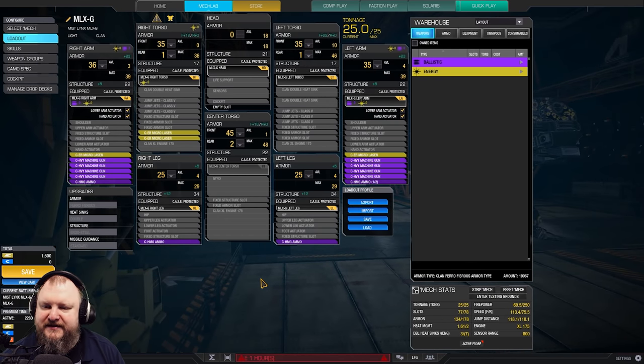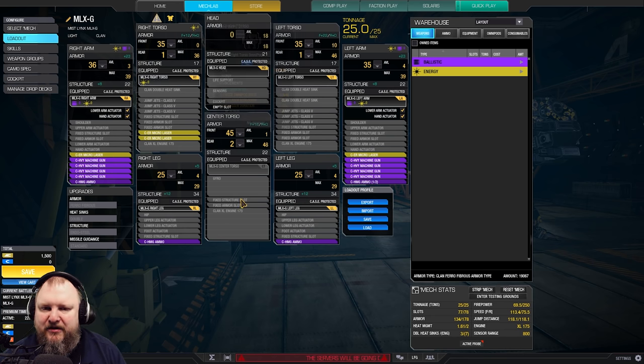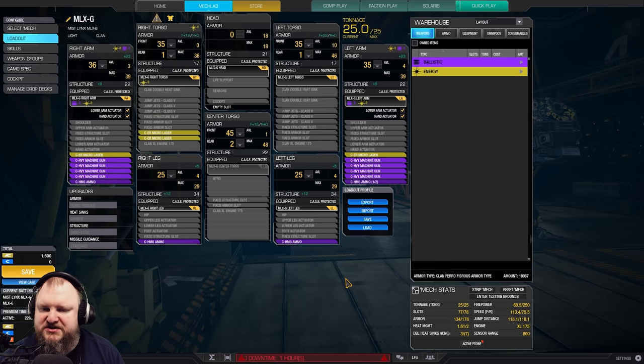For the loadout of this dream of all foot fetishes, we are using the G left arm and right arm to get all the machine guns in. We're also using the G right torso, G left torso, plus the G legs and everything else. This is a full set of eight Mech. A set of eight bonus unfortunately doesn't do anything for us, but that is the name of the deal. Four ER micro lasers — one in each arm, two in the right side torso — four heavy machine guns in each arm, and then we have a total of three and a half tons of HMG ammo for the Mech.